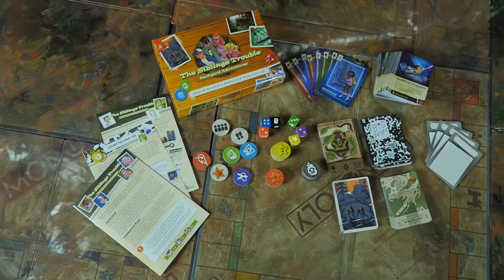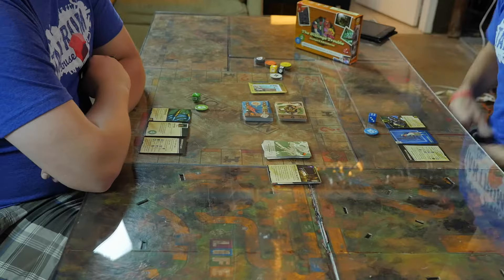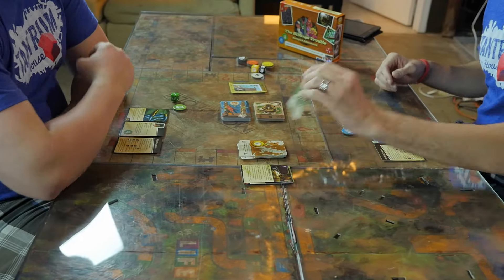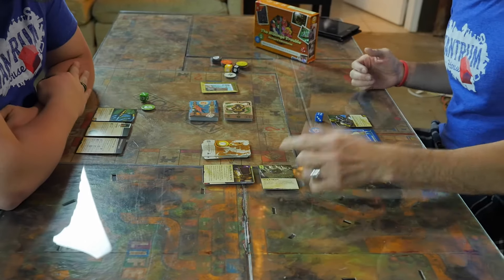The Sibling's Trouble is a two-to-four player cooperative storytelling game from Pencil First Games. In it, players play as siblings that are sneaking out of the house and going on adventures in their imagination. The game consists of players drawing from an adventure deck and then making up a story explaining the cards that they drew.